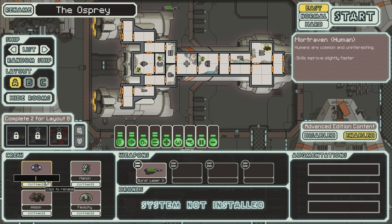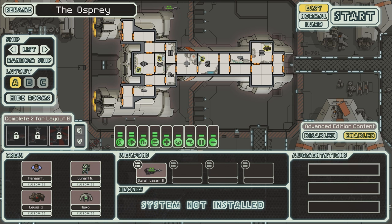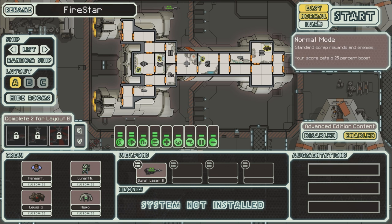Very nice. Let's see who we get. Here's my little list: we get Rehart25, welcome to the crew. Then we have Louis S, welcome to the crew. We have Reiko, also welcome to the crew. And we have Lunar Might, welcome. And a burst laser too, which is quite a nice thing. Let's start. This is the Osprey - this is gonna be Firestar. Start.